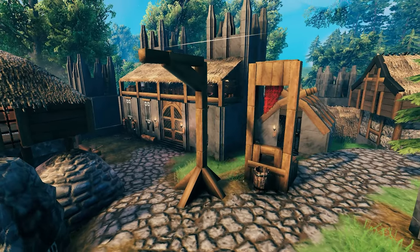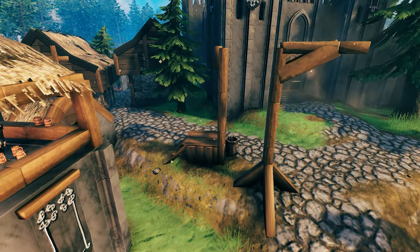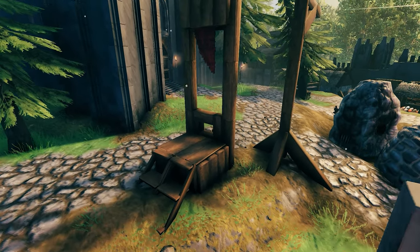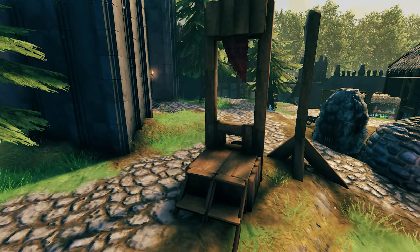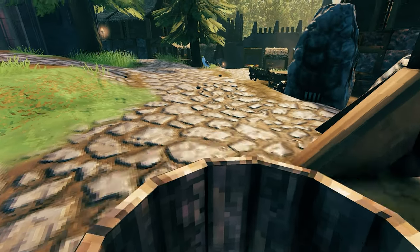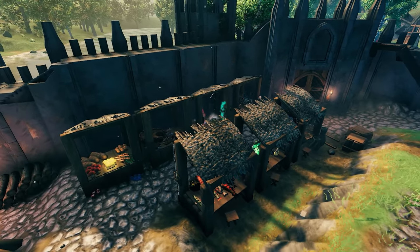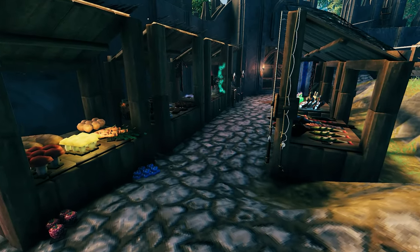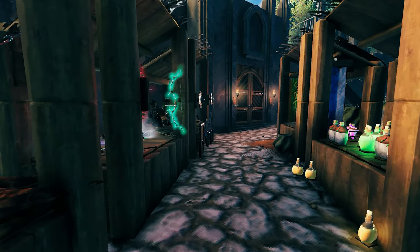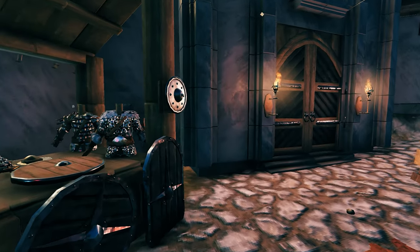Right in the central square near the main keep, we're gonna have two very important things — the gallows and the guillotine. Obviously every castle had a variation of torture or punishment devices, so I tried my best to recreate them in Valheim. Since we're outside, let's also take a look at the marketplace, situated in the central square. I tried my best to add a lot of details: vegetables, fish, meat, tons of meads and potions, weapons, rugs, leather, and a lot of armors from our town's blacksmith.